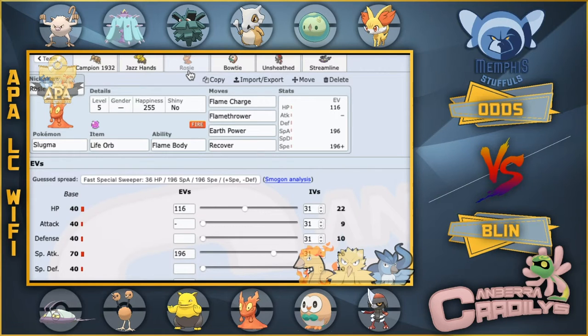This is another mon that can sweep his team — this is my Tier 4 mon, Rosie the Slugma. We're rocking a Life Orb offensive Slugma with Flame Charge, Flamethrower, Earth Power, and Recover. The two mons that resist Flamethrower are the Fennekin and the Marini, and they're both hit very hard by Earth Power. If we get a Flame Charge up, we outspeed anything that's not Scarfed. Life Orb is just to hit really hard, and Recover because I didn't really need a fourth move and didn't want to die to Life Orb recoil. Rosie can put in a lot of work this week.